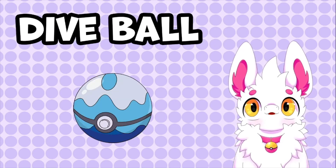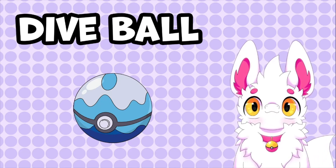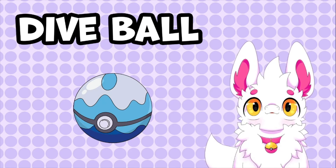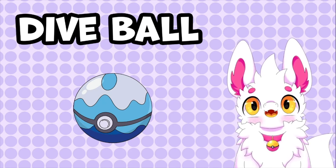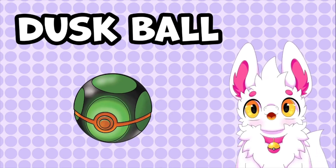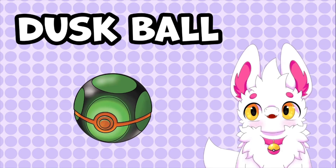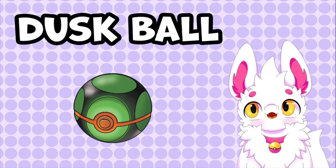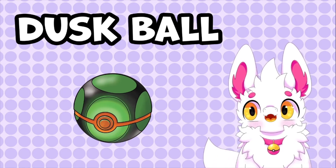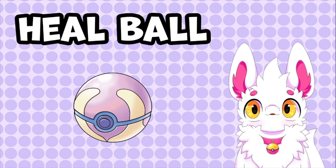The Dive Ball works best when used for underwater encounters. Going underwater isn't a mechanic in every Pokemon game, so it was later changed to also be effective when surfing or fishing. In Generation 4, the Dusk Ball is a very effective ball which helps catch Pokemon encountered in caves or at night. It's effective against nearly every type of Pokemon, though it's one of the only balls to have its catch rate lowered in a later generation.